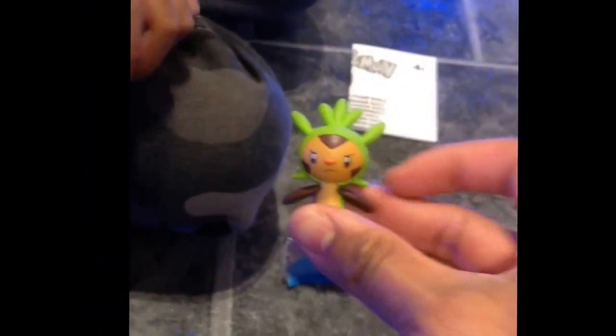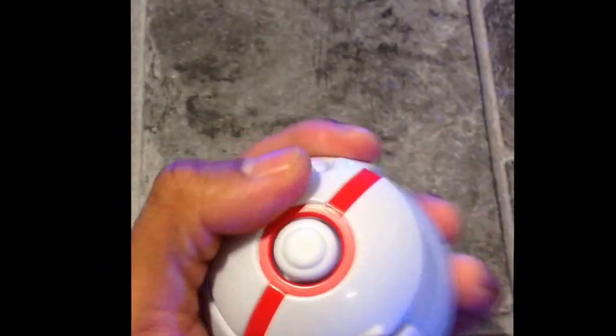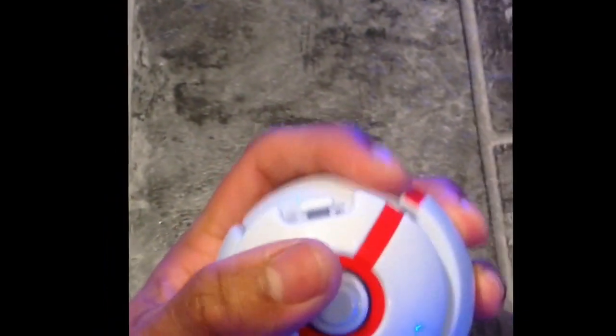Show them to the camera there. There he is, pretty cool — Chespin on Pokémon. And what have you got there? It's a ball, isn't it? So you put him in the ball, and then he catches Chespin. Put him in. So here he is, he's going in the Pokémon ball. And how do you squeeze it? Kind of fix it — I like it somehow.